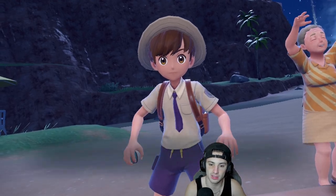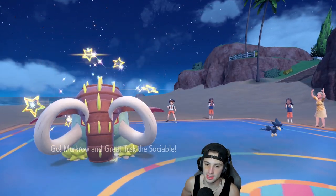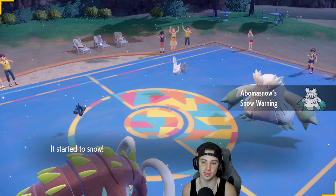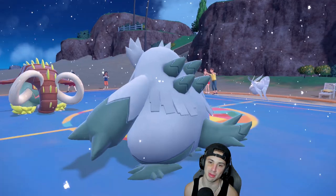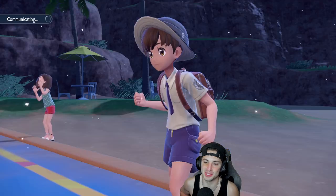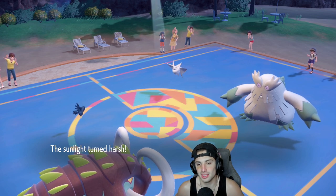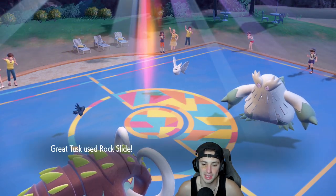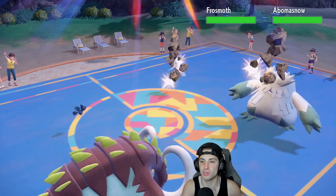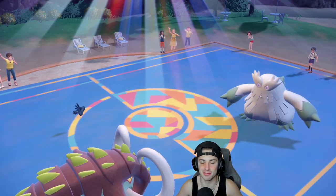Abomasnow comes out — Sunny Day Murkrow is going to do it dirty. I might just pop a Rock Slide here. Sunny Day coming out, and Rock Slide has got to be my choice against the Ice team. Sunny Day comes out — your Snow is not allowed here. My Attack gets heightened from Protosynthesis. Rock Slide misses Abomasnow but hits Frostmoth, and it KOs the Frostmoth. Get on out of here. He goes for a Blizzard, which is dodged by the Tusk, and Murkrow takes some damage.